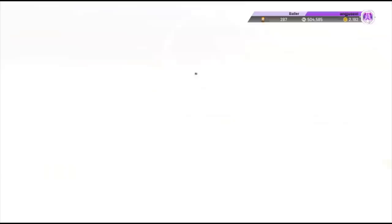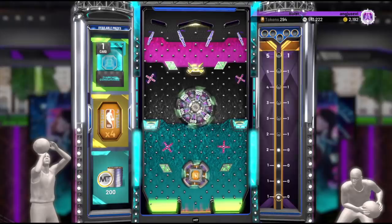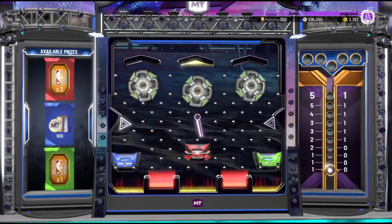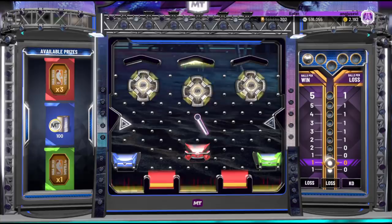Just like that, another game done and we got a diamond consumable pack. The next game's board has some more tokens, which is great because that means we're getting closer to that galaxy opal off the token market. We still have plenty of time and can probably get through to at least the first five ball drop game if we're lucky.